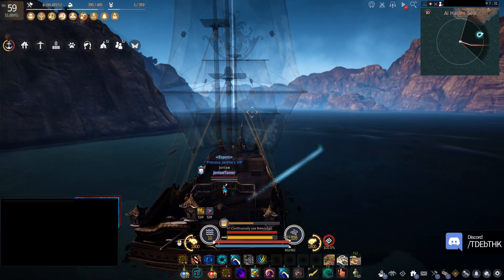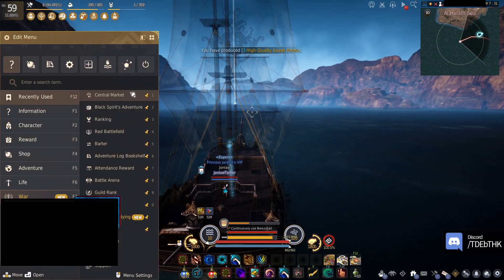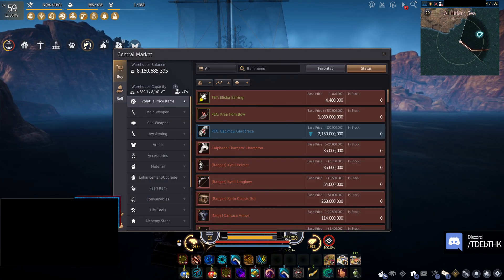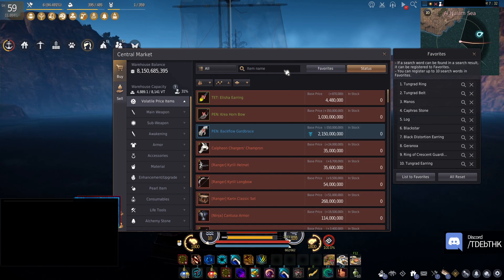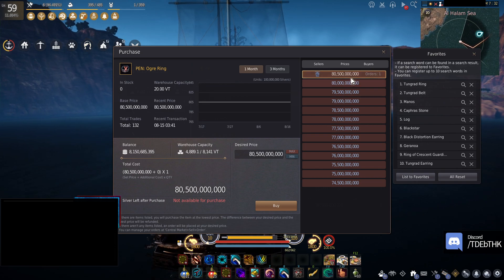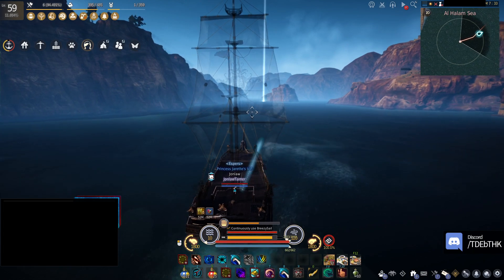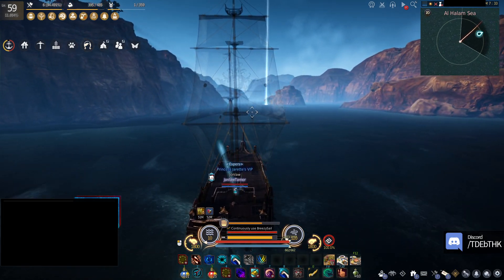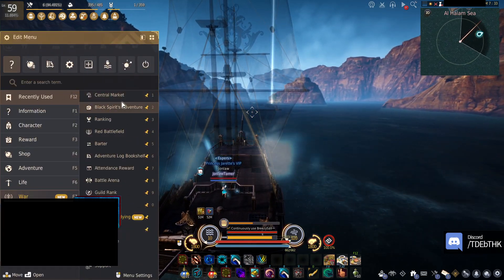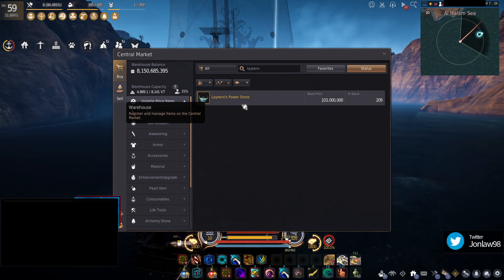I was thinking about it — at one point when I had 70 billion I was like, do I want a PEN Distortion, PEN Ogre, or save up more and get a PEN Black Star? And the answer I chose was Ogre. It's 80 billion now but I got mine for I think 67 billion, before things went up in price. So I'm happy with my decision.